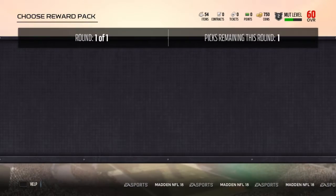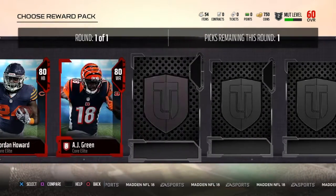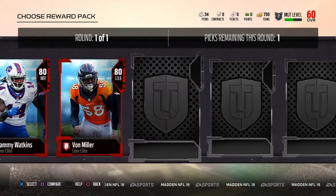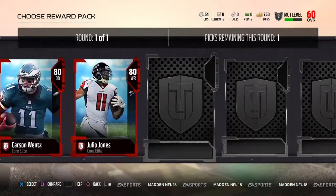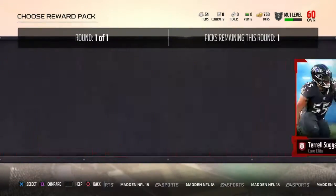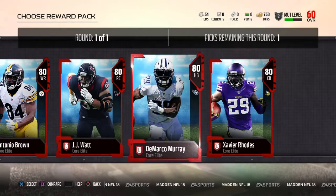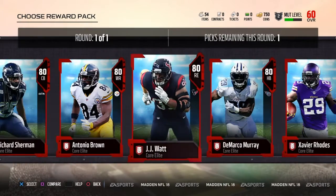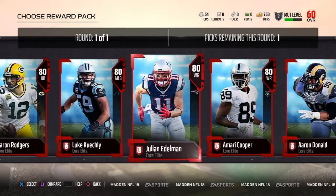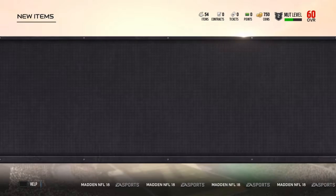Now for my goat edition pack — wait, never mind, this is the elite pack. I'm trying to decide who I should pick because people are going to want certain players and I don't want to get someone no one's going to use. Being a Patriots fan, I'm gonna go with Julian Edelman — and if you want Julian Edelman just let me know.